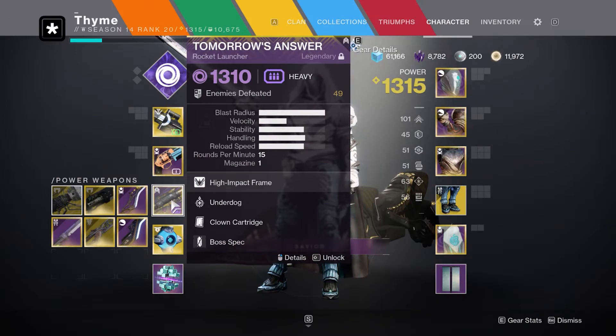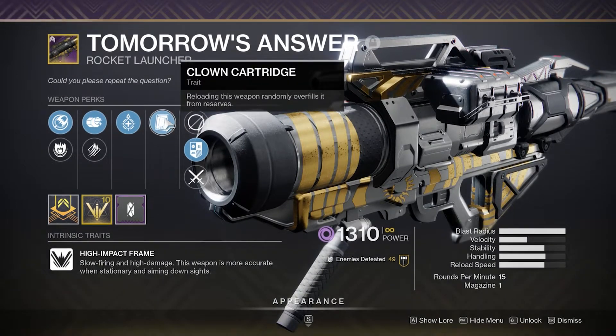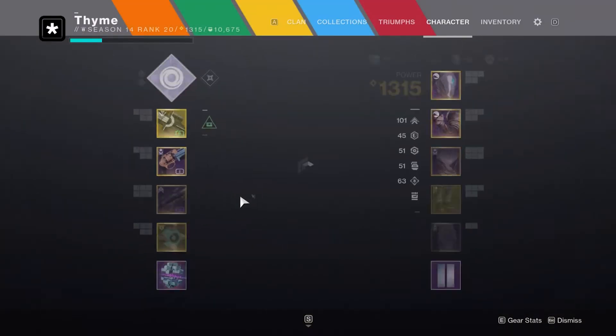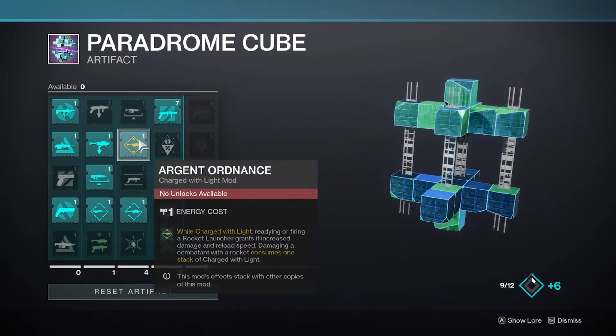The rocket launcher is a Trials weapon called Tomorrow's Answer. The main reason I'm using this is because it can roll with a perk called Clown Cartridge, which allows you to overload the magazine and have two rounds in the mag — really strong for rocket launchers.